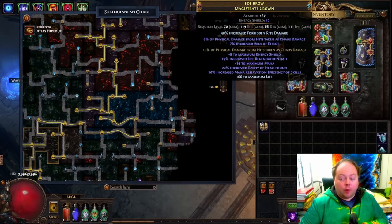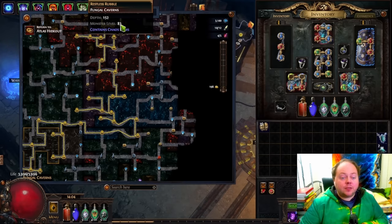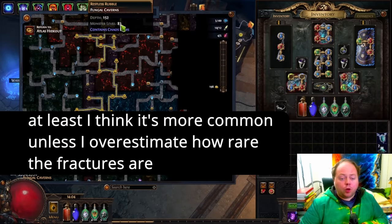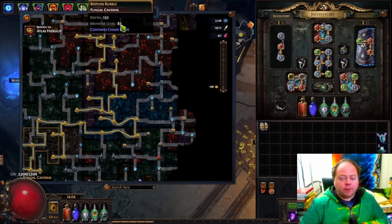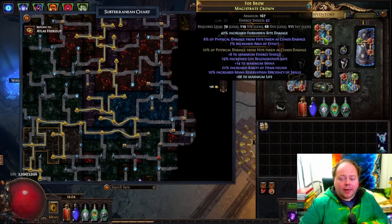The jackpot most people recognise is when you get a random helmet that has 10% of physical damage from hits taken as chaos damage as a fractured mod on it. But instead, the real value comes from getting that mod non-fractured on Hubris Circlets, which is a more common outcome and is very, very valuable. The reason people want that mod is that it is one of the best defensive layers available to Chaos Inoculation characters, and it's also very good in conjunction with the Fourth Vaal, or Divine Flesh, or anything else that pushes your chaos damage mitigation into the stratosphere.